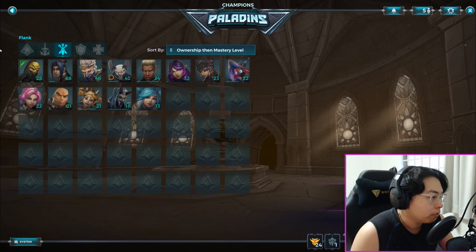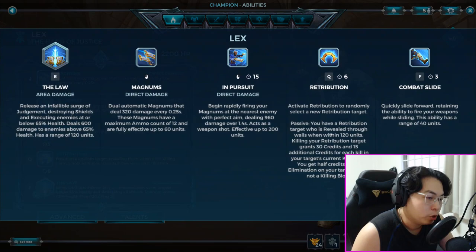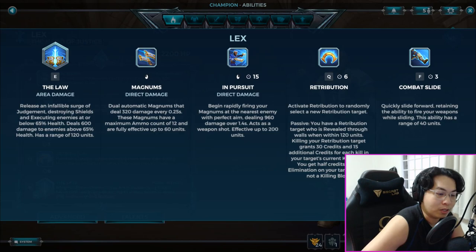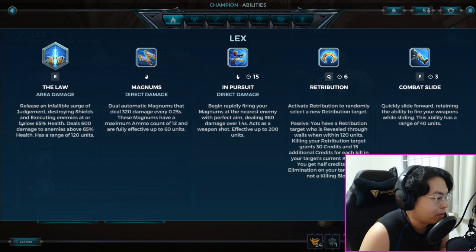Lex gets my vote as the starting flanker. He has Retribution, which reveals a target through walls when within 120 units. Killing your Retribution target grants 30 credits plus 15 additional credits per kill in their current kill streak, and you get half credits even if someone else finishes them. This lets Lex build items very fast. His ultimate, The Law, executes enemies at or below 65% health, deals 600 damage to enemies above 65% health, has a range of 120 units, and destroys shields.